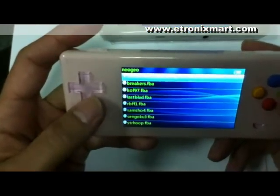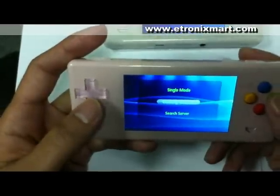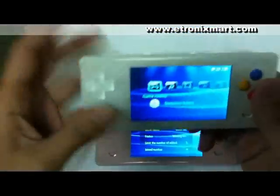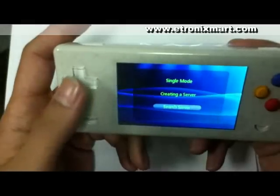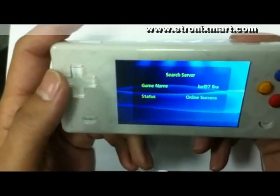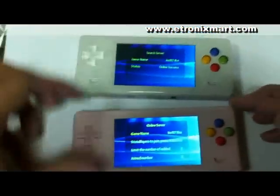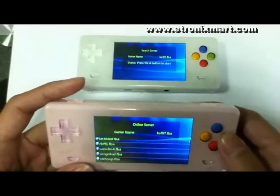Select one — creating a server. And this one, search server. You can see that this console has been connected well. And then press the A button.